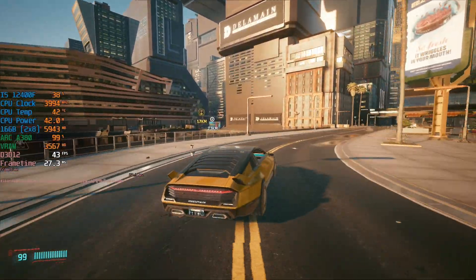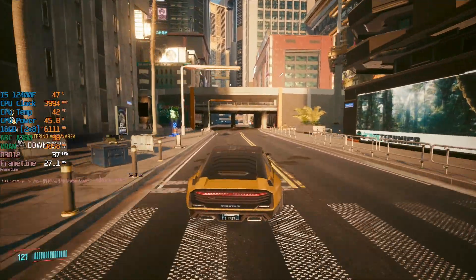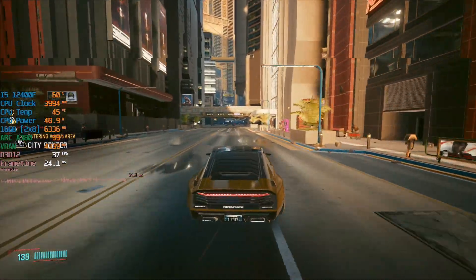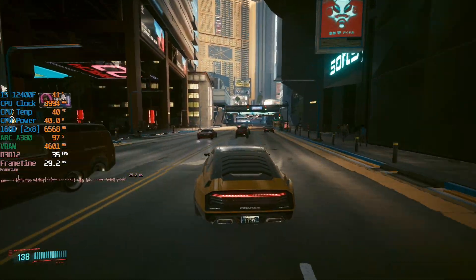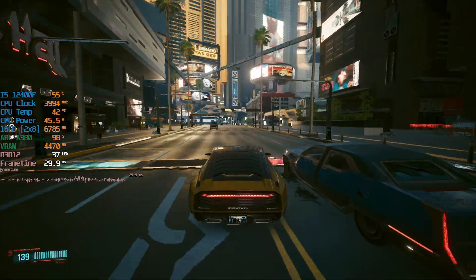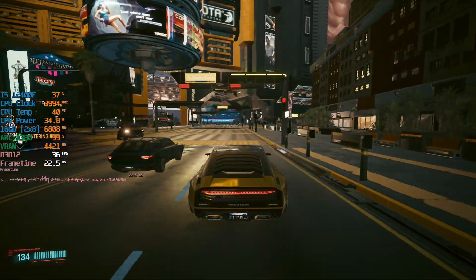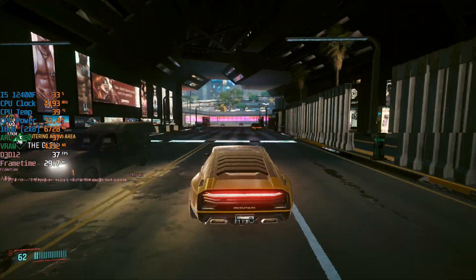This is Cyberpunk 2077 and ever since it released I promised to follow its progress on PC in the form of videos testing out each in-game update, and today we'll be doing that again. The latest patch 1.61 may be a bit more exciting than previous ones for a pretty solid reason — the latest update adds FSR 2.1 support, which is basically a new and improved version of FSR 1.0.